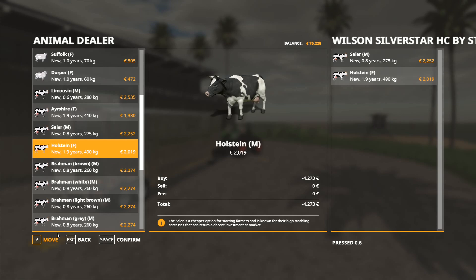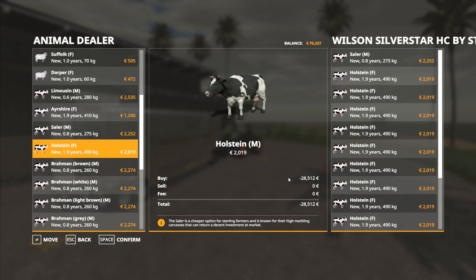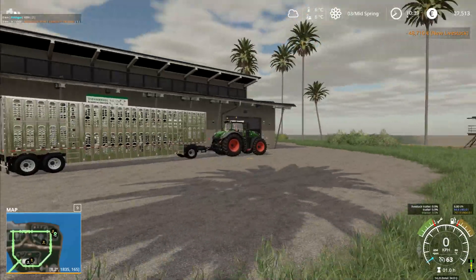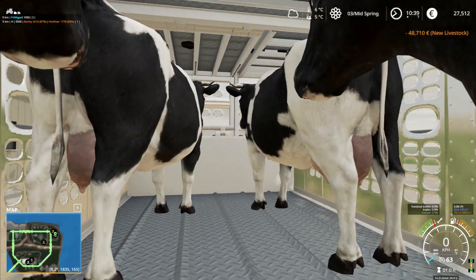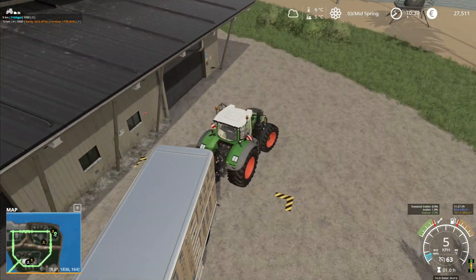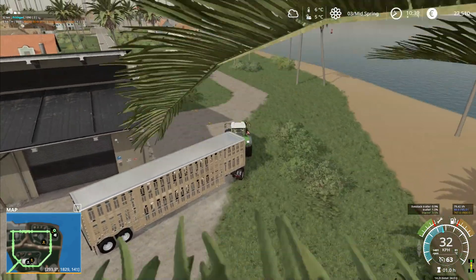We're going to get one of those and go with 23 of these. That one was 2,000 as well, so we're going back to 48,000 again for 24 animals. Confirm — we've got 24 animals on board. There's my black one in there.